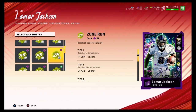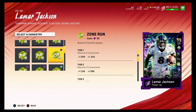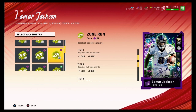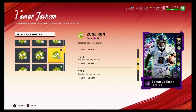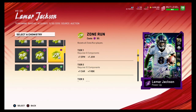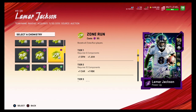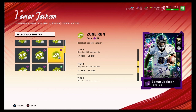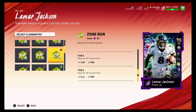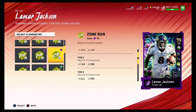I prefer Zone Run because I have Saquon Barkley. Zone Run gives plus two spin move, plus two juke move, plus two carrying, and plus two run block. I also put Zone Run on all my offensive linemen. As you can see it upgrades run block, finesse, elusiveness, spin move, juke move, and carry, which helps a lot when running the ball.